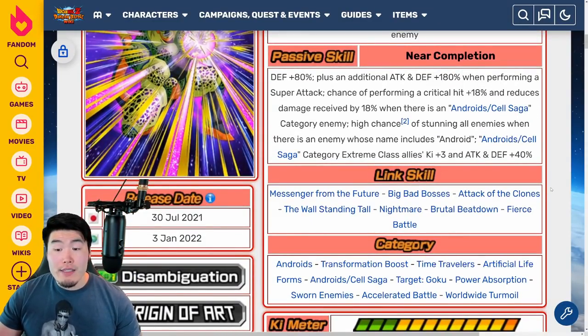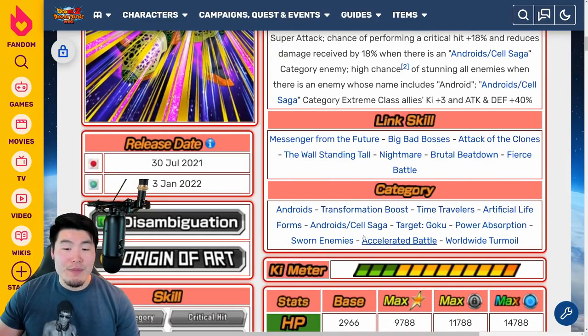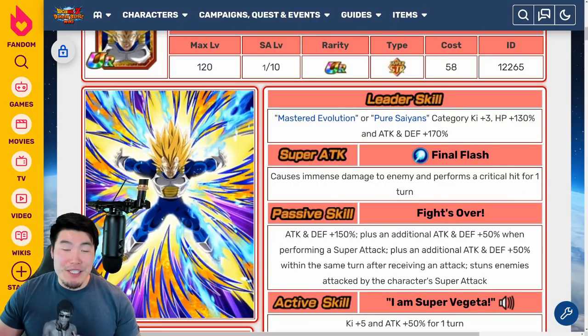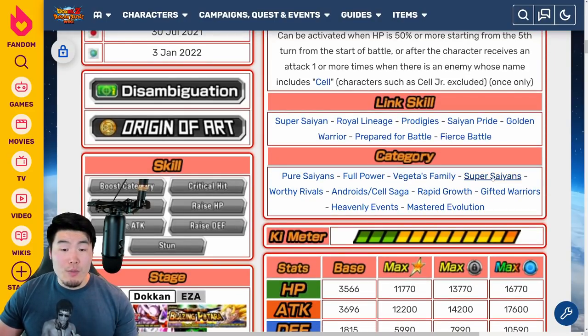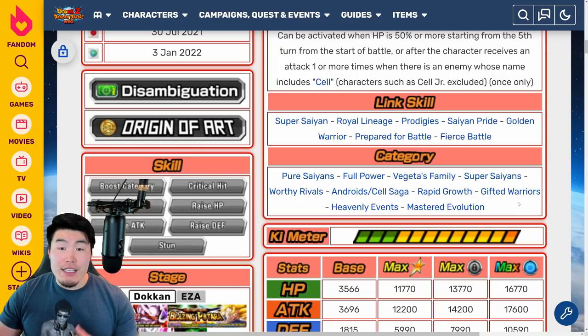Second Form Cell's links are: Messenger from the Future, Big Bad Bosses, Attack of the Clones, The Wall Standing Tall, Nightmare, Brutal Beatdown, and Fierce Battle. His categories are: Androids, Transformation Boost, Time Travelers, Artificial Life Forms, Androids/Cell Saga, Target Goku, Power Absorption, Sword and Enemies, Accelerated Battle, and Worldwide Turmoil. Super Vegeta's links are: Super Saiyan, Royal Lineage, Prodigy, Saiyan Pride, Golden Warrior, Prepare for Battle, and Fierce Battle — pretty standard Vegeta links. His categories are: Pure Saiyans, Full Power, Vegeta's Family, Super Saiyans, Worthy Rivals, Androids/Cell Saga, Rapid Growth, Gifted Warriors, Heavenly Events, and Mastered Evolution. Just like most other Vegetas and Gokus in the game — a ton of categories, a ton of teams you can throw this guy on, and he's going to be great for all of them.